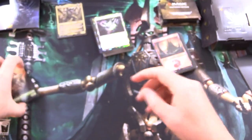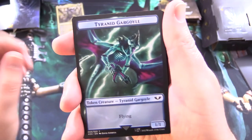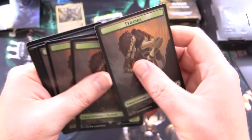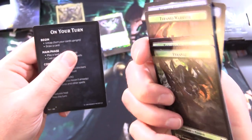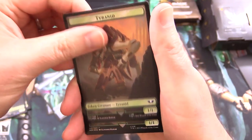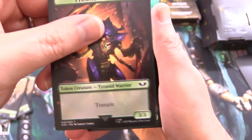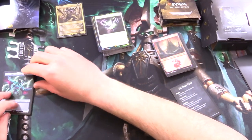The tokens are 10 double-sided cards. Several have 1/1 Tyranid on one side and 1/1 Tyranid Gargoyle with Flying on the other. Some tokens differ: a few have 3/3 Tyranid Warrior with Trample on one side, and one has a 5/5 Tyranid on the other side. So there's a nice variety of token sizes.